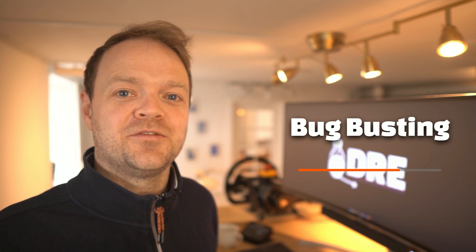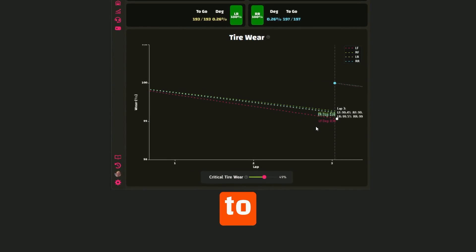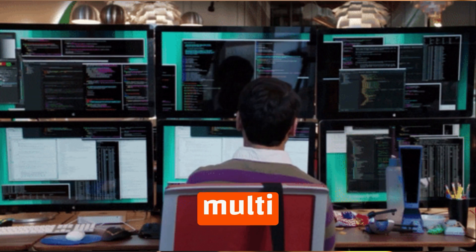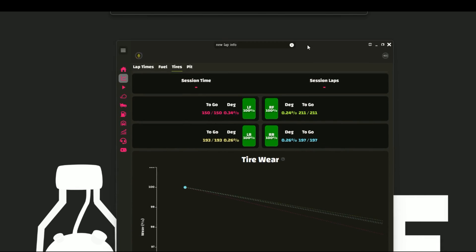Apart from new features, I've squashed a bunch of bugs in this release — from tire degradation inaccuracies to button conflicts and command bind issues. I've also done some multi-monitor work to better support placing Dray on different monitors, as well as drag-to-snap in the Dray window using Windows built-in features.